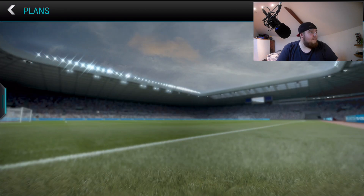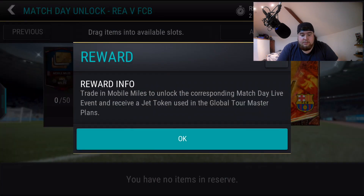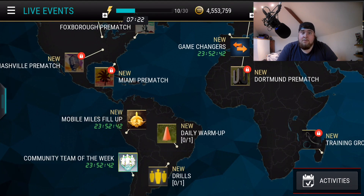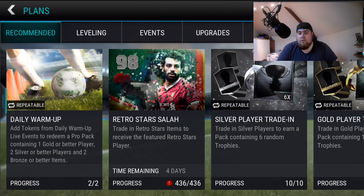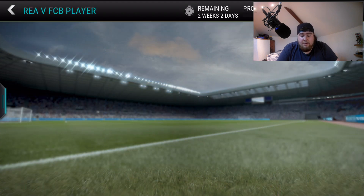For Barca vs Madrid it's 50 Mobile Miles — you trade Mobile Miles to unlock the corresponding match day live event and receive a jet token. You do the plan first to get the Mobile Miles, that unlocks the pre-match, then you play the pre-match, and on the day of the match it becomes a live match with more jet tokens and rewards.